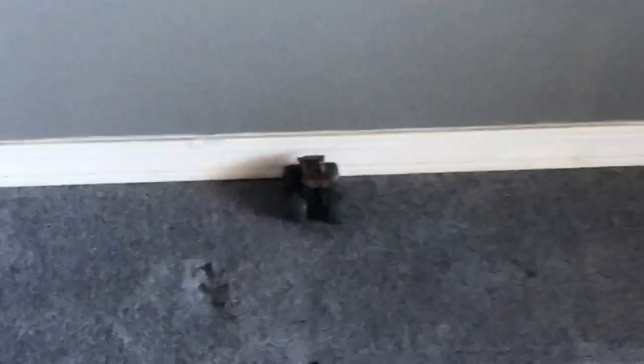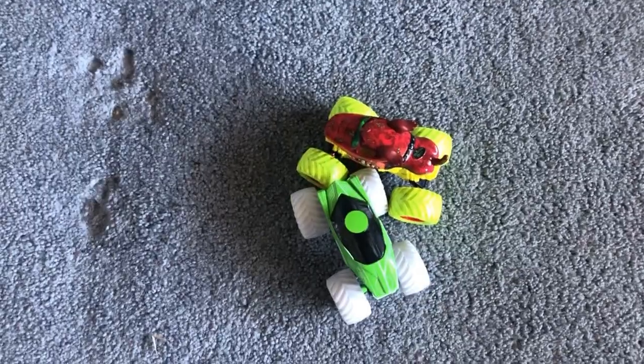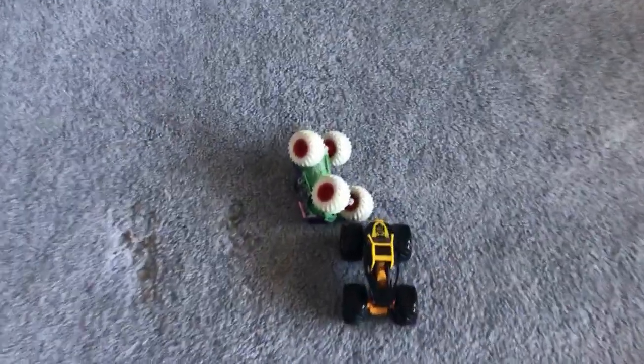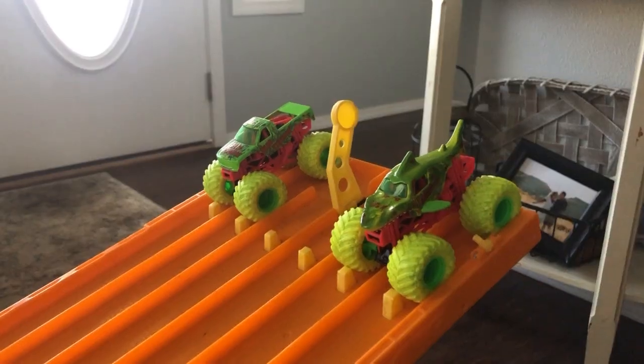Soldier Fortune and the Hunter's Max D — Hunter's Max D big win. Inverse Alien Invasion and the Zombie Monster Mud — great race, Zombie Monster Mud wins with a block. Creatures Grave Digger and the Inverse Brodozer — great race, Grave Digger takes a hard tumble and blocks Inverse Brodozer for the win.